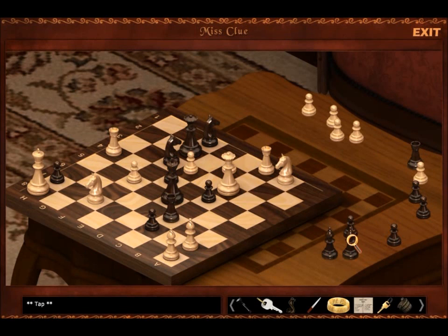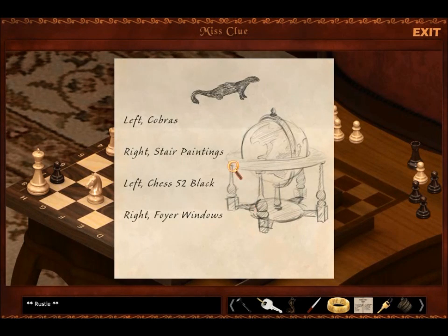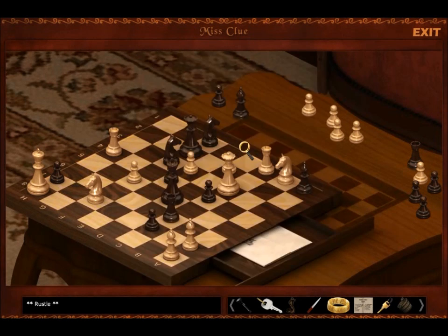Welcome back to Miss Clue and the Basically Impossible Chess Puzzle. What you have to do is get all the pieces on the board like that. It's really tough because the pawns look exactly like those other things — the rooks, or I mean the bishops. Left cobra, right star painting, left chess 52 black, right foyer windows.